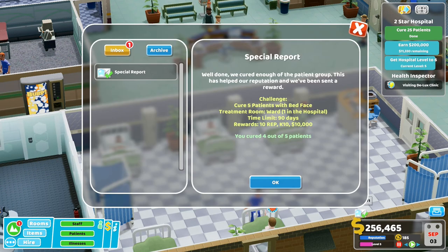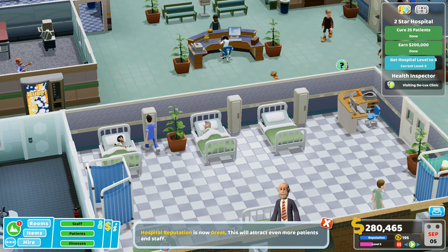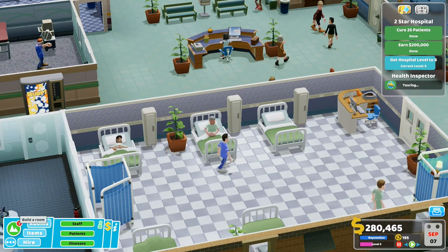We've cured enough of the patient group — well done! This has helped our reputation and we've been sent a reward. We cured four out of five, so we didn't have to cure them all. We've got the money, the K and the rep. Hospital reputation is great — this will attract even more patients and staff. So we just need to get our hospital up to level five now, but I don't even know what I need to add for that, other than just more items.